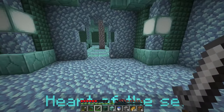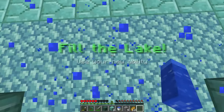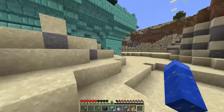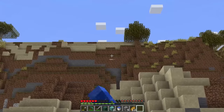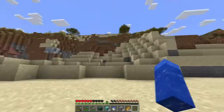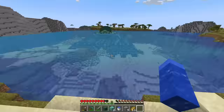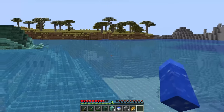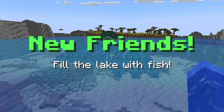And we get a heart of the sea. Do I just right click it? What's going on? Build a lake. Use my new ability. So it did upgrade me, I think. Without that being done, let's get in good position and try to fill the lake. Here goes something. Let's shoot, I guess. Go in water. Oh my gosh. Now the entire lake is full of water. And now new friends - fill the lake with fish.